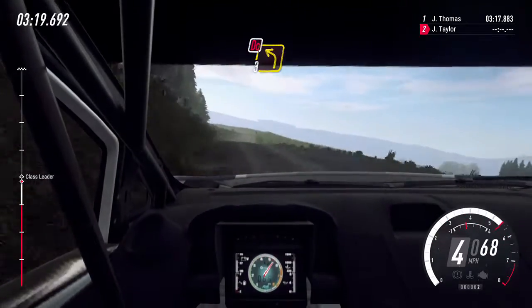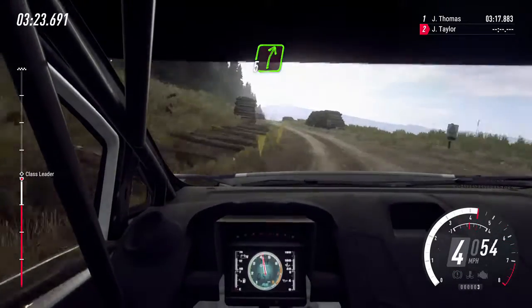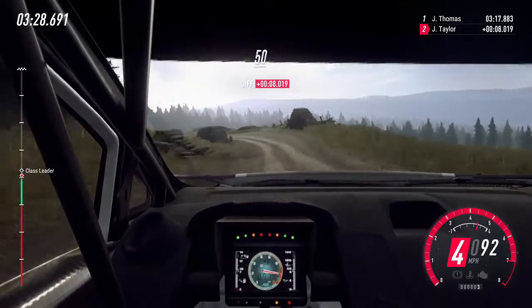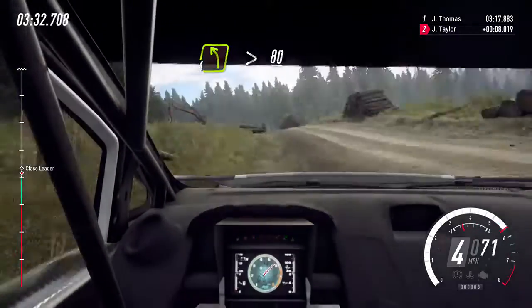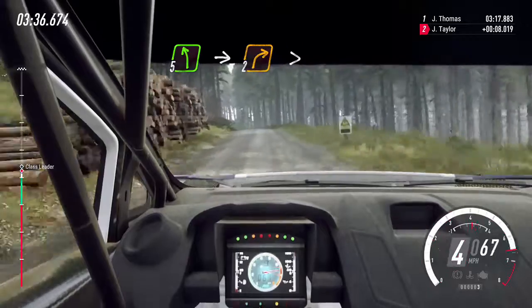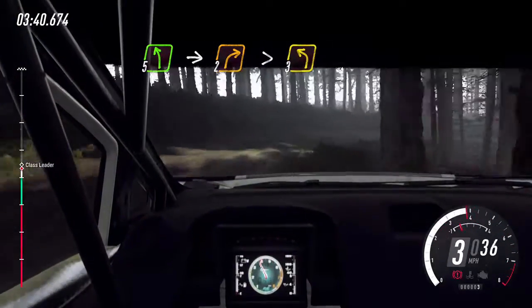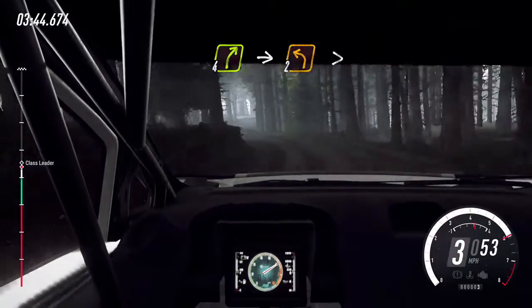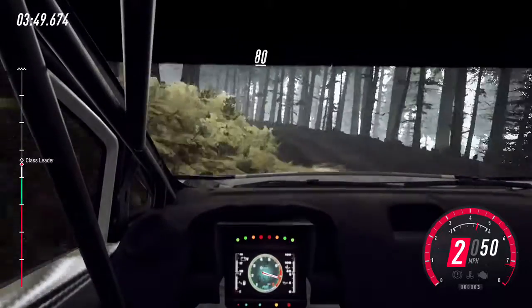Don't cut, 3 left long into 5 right over crest locks. 80. 4 left. 50. 4 left tightens over crest. 80. 5 left into 2 right long tightens. Into 3 left. 4 right into 2 left long tightens. 80 over pumps.